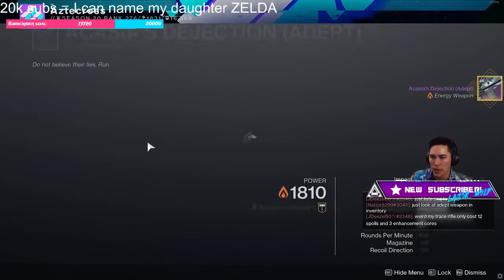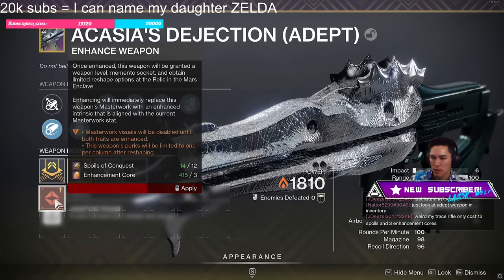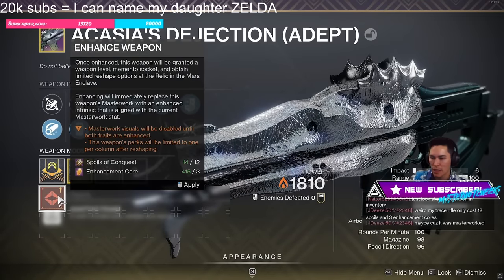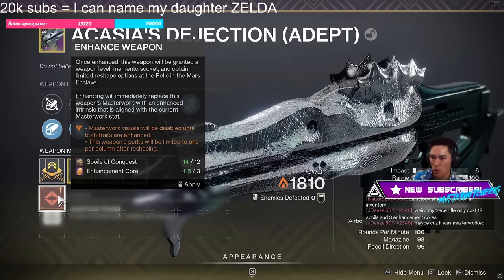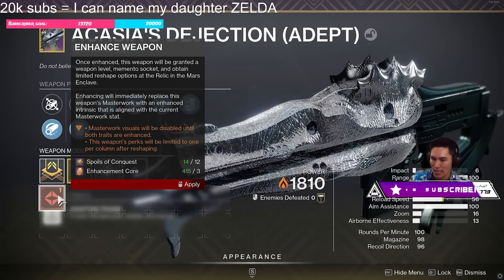I would rather upgrade this one. I got a high-impact keep-away roll, so let me upgrade this. Because I've already Masterworked it, it's only costing me Enhancement Cores and Spools of Conquest. So let me go ahead and enhance the weapon.